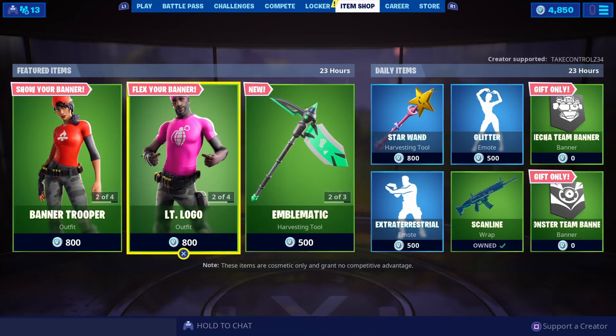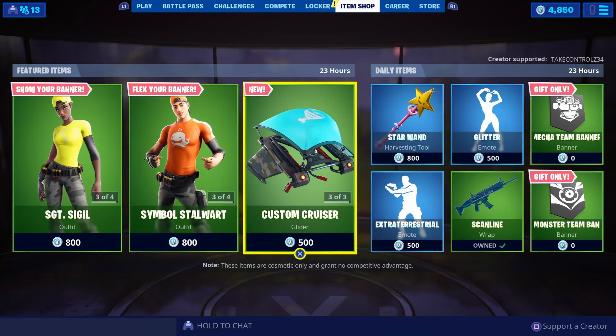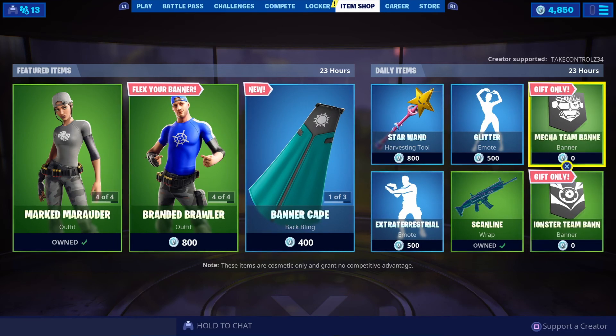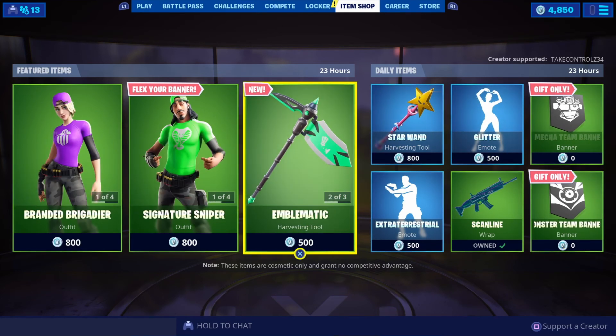There you go — the Banner Brigade. Leave a comment telling me what you guys think. I think that's sick, it's a really good idea. You can just change it, switch it up. And obviously there's a glider, a cape and a pickaxe to go with it, and there's new banners as well. There you go, the item shop!